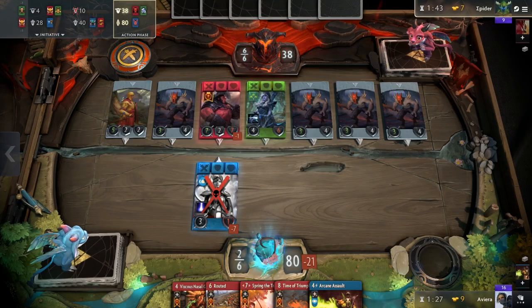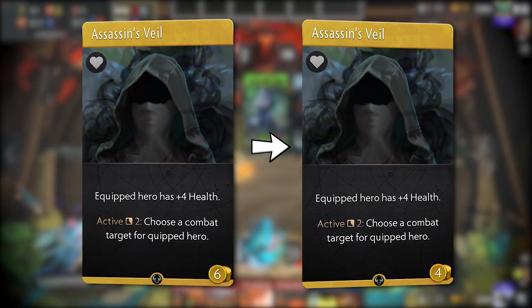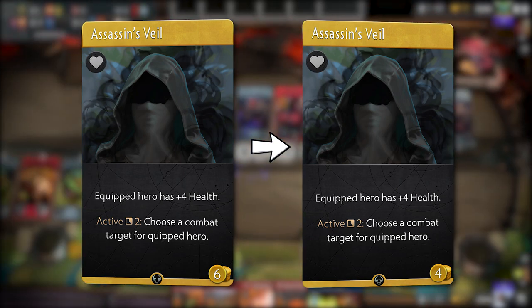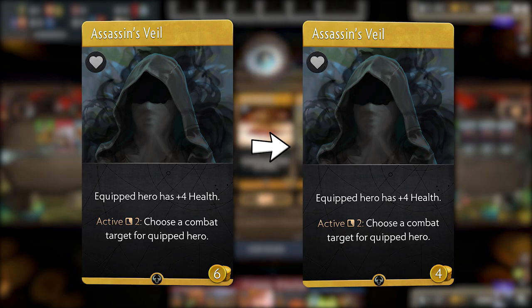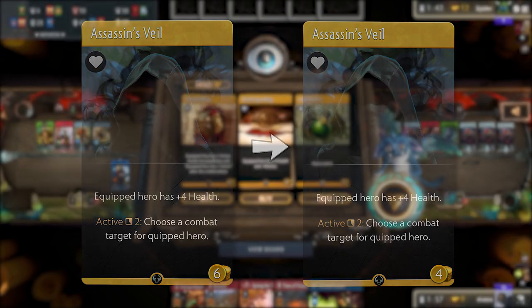Similarly on the health item front, Assassin's Veil, which is the aggressive counterpart to Phase Boots, now costs four gold down from six. You now have five viable cheap health items including Traveler's Cloak that you can pick from for your expert play decks. More options is always good.